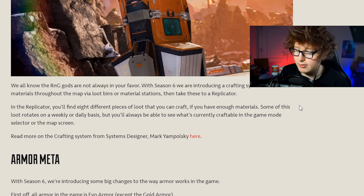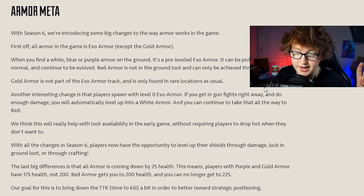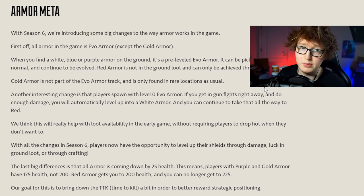Speaking of Evo armor - this is huge, something people have been asking for ever since Evo armor was released. The armor system always made early games feel odd because your opponent might have purple armor giving them 100 more HP and that fight feels unwinnable. Now you will always have armor. All armor in the game is Evo except gold armor - gold armor is still in the game, but every single other armor is Evo now.